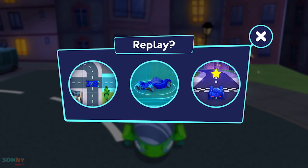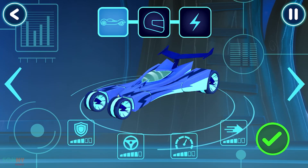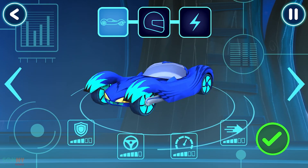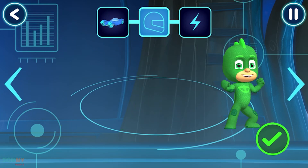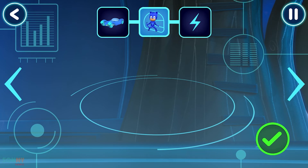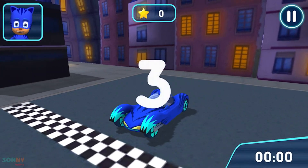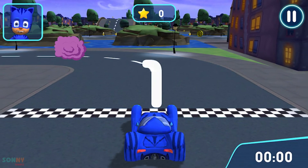Which part would you like to play again? Before we can try out our track, we need to use the vehicle. Awesome. Who would you like to drive the vehicle? Good. Now, let's go for a drive. Let's try out your track. Go!